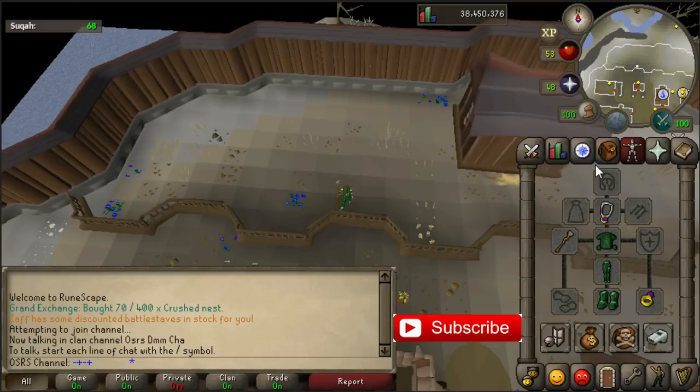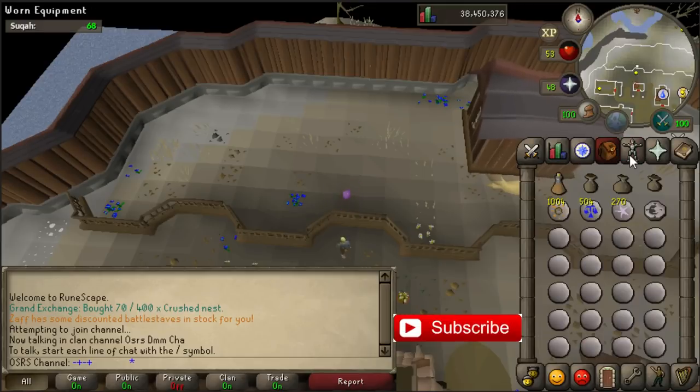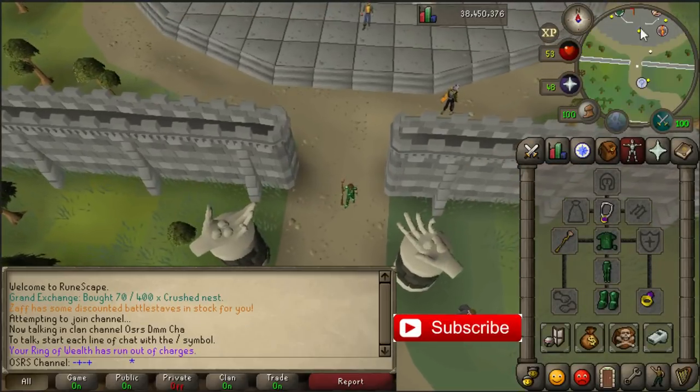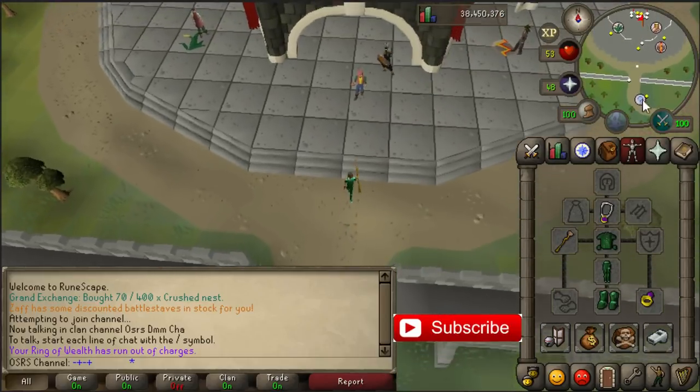Now I'll show this for the people who don't have Lunar, so they also need to get there. Go to the Grand Exchange. It's smart to bring like Dragonhide armor, because there are mages, rangers and warriors.